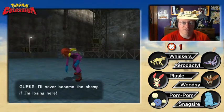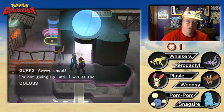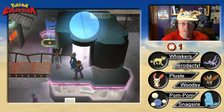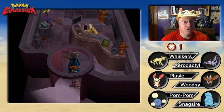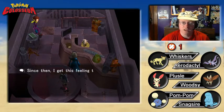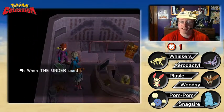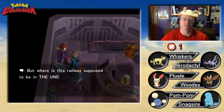Gurks says: 'I'll never become the champ if I'm losing here.' That's right — we win 800 coins. We can't access the save spot here yet... wait, there is a save spot here! An NPC mentions their grandchild recently joined something called the Kid's Grid, and parts have been slowly disappearing from the shop. Another NPC explains that when The Under used to be a mining town, the junk shop's owner used to be the train driver.